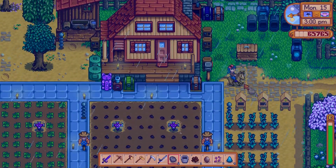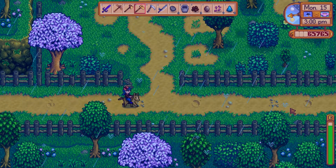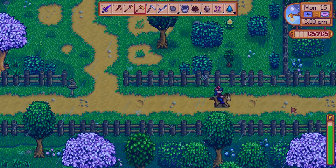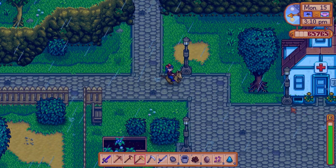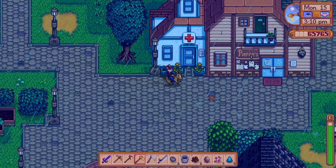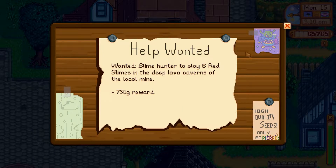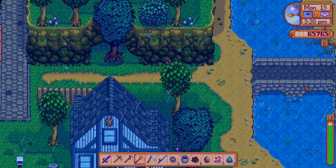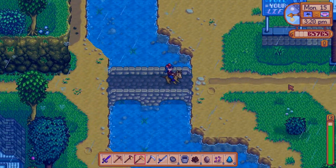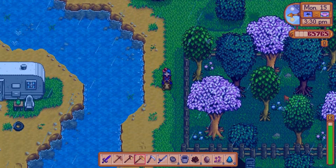We'll try and finish refining how we're laying out this farm. So we'll go to Clint first, and then if we get to Pierre's on time we can grab some more seeds. And other than that, mostly just tidying up the farm. Or we could go slay six red slimes in the deep lava caves — I mean, that's also a thing. That could be fun. Clint first, though.